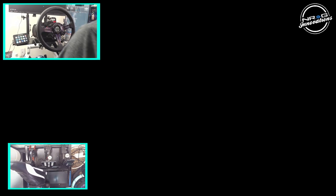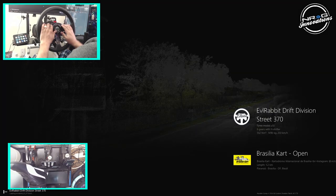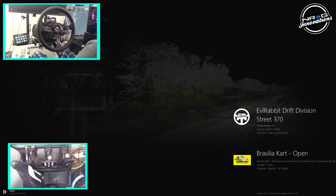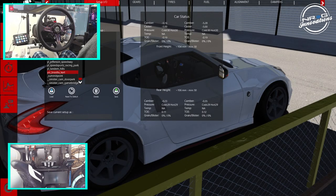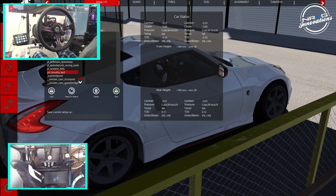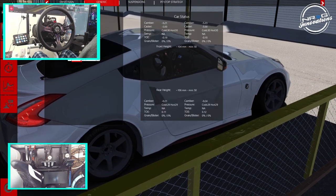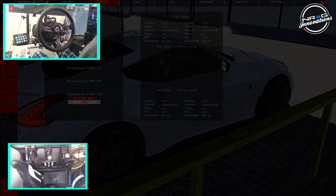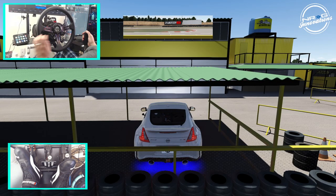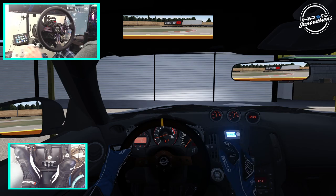So we've got the wheel cam and everything up and running, and we've got the battle cam of course, so we're going to be going full send on this. First impressions — not sure how the tracks run or anything like that, but we're definitely going to find out. We are in a Drift Vision Street 370Z, going full send with the base tune, and we'll go first person first.